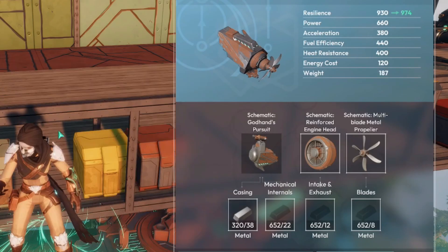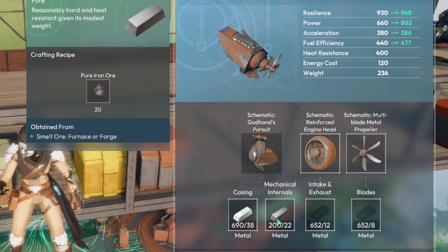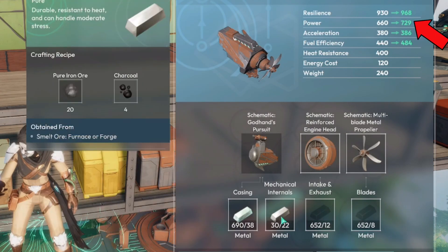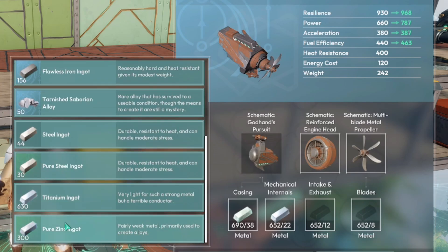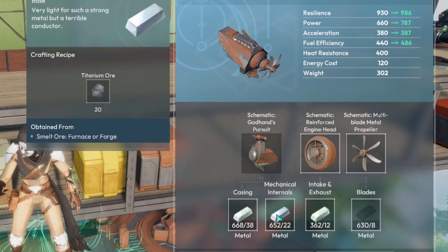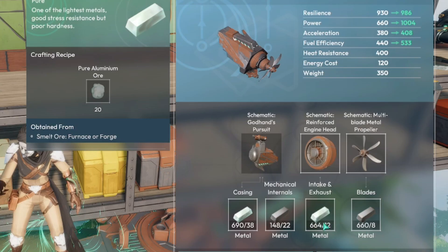For the casing, use a strong metal. I liked iron in the early and mid game, then aluminum or titanium in the late game. For mechanical internals I prefer power, so probably pure iron or steel — flawless iron or titanium in the late game. The intake and exhaust slot affects resilience and fuel efficiency barely, so I would just use what's lightest; I prefer aluminum in that slot, though you don't really have it in the early game. For the blades it's similar to mechanical internals — use your best grade of iron or titanium for power, or aluminum if you want acceleration.